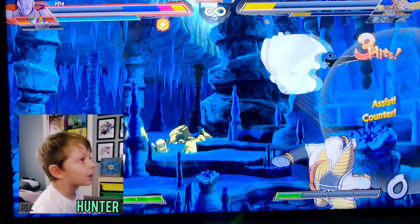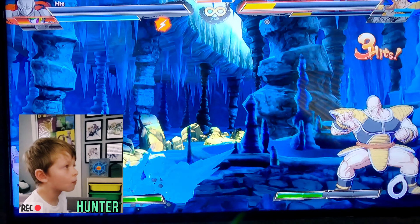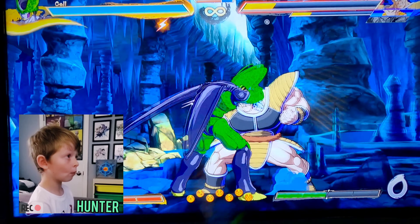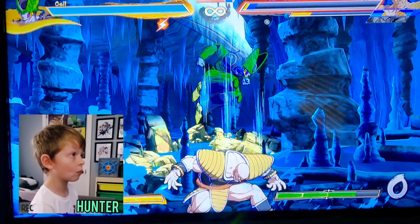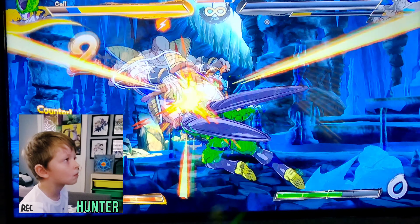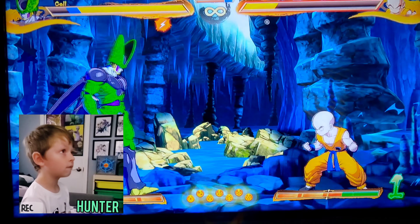Alright, we have a full health Cell versus low health Majin Buu and low health Krillin. Buu is done — now it's just Krillin versus Cell. Boom, baby!